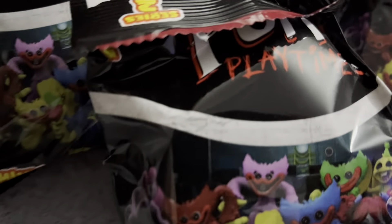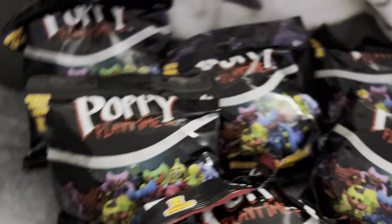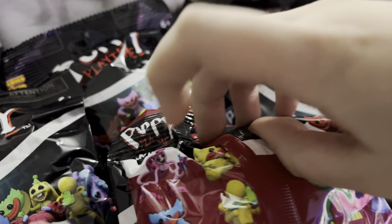What is up guys, today we have mystery minis - six of them. One, two, three, four, five, six. I think we should start from the back or the front. We need Mommy Long Legs, Poppy, and PJ. I was thinking we still needed the yellow Huggy, but no, we don't. So yeah, let's open them up.